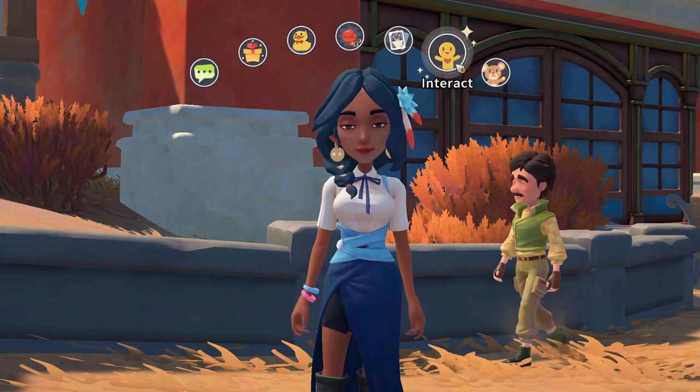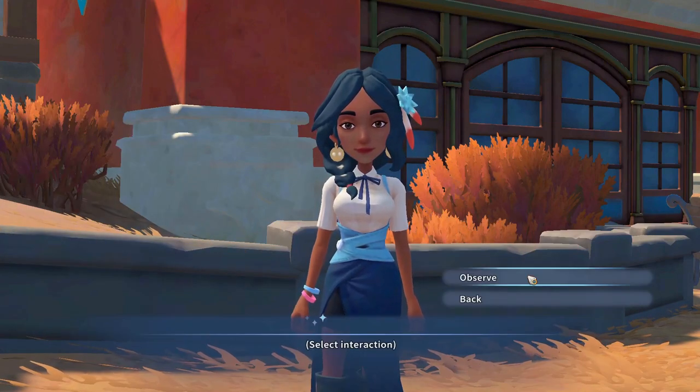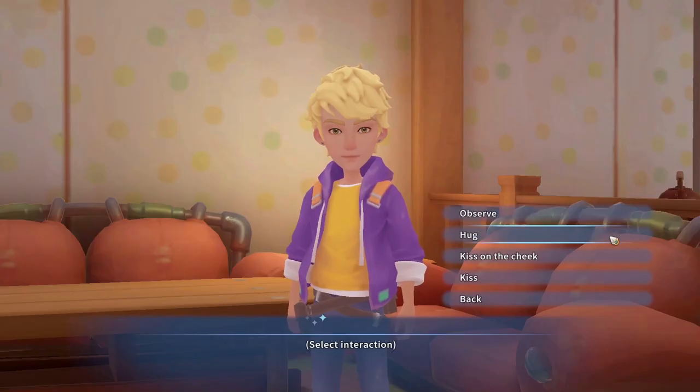Another thing you can do once you reach buddy status is interact with them. At first, you can only observe them for one relationship point. But as you increase your relationship status, you can do more interactions with them for more relationship points.